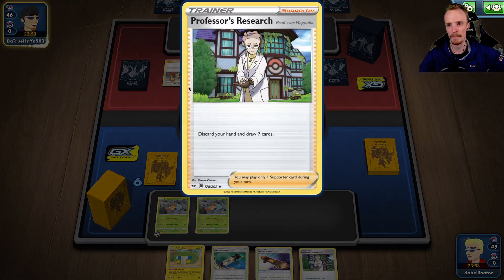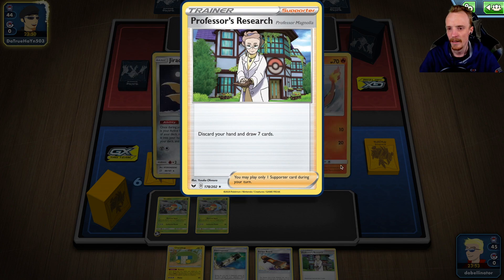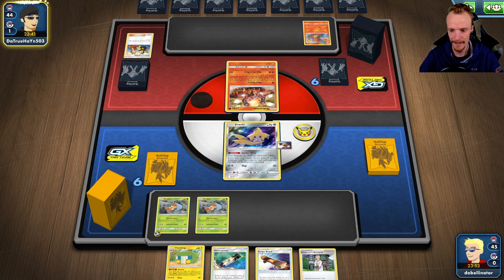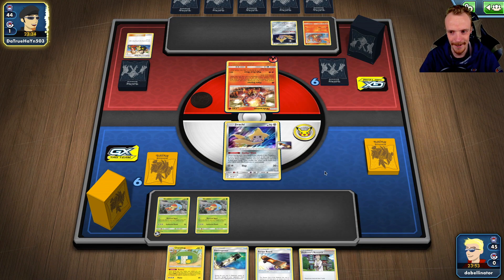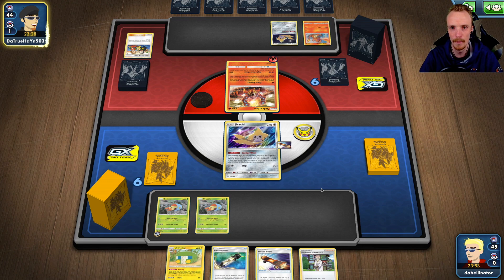I'm really iffy about the Professor's Research because it feels terrible when you've got cards that you desperately need. For example, I started with one particular hand where I had a solo Jirachi, no Pokémon search whatsoever, I had all four candies and a Professor's Research. Jirachi didn't pull me any draw supporter, and I just can't afford to research away four candies. That's basically losing the game.